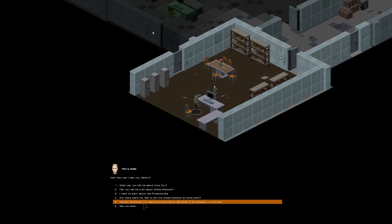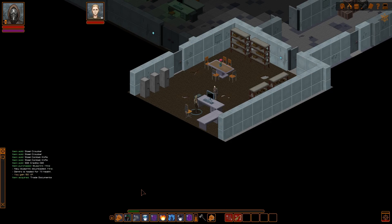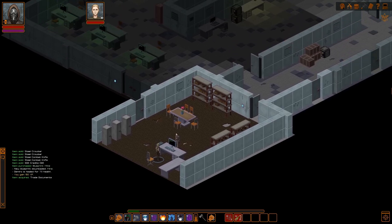Tannard mentioned you need some documents delivered to an embassy in Junkyard. That's right — if you're heading that way, you can deliver them for me. We're going there right now. Great, here are the documents. I'll let them know that you're coming. Have a safe journey and send my regards to the ambassador. She's actually one of the nicest people we've run into so far.